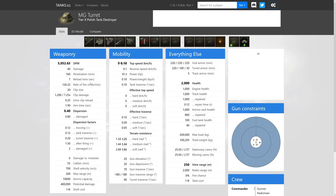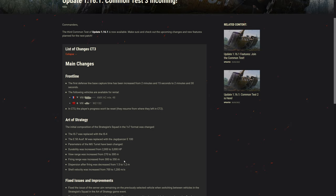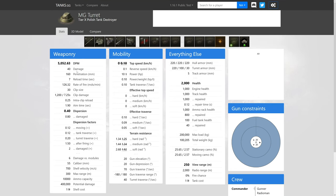From tanks.gg: they buffed and debuffed various stats — debuffed view range, fire range, dispersion, and shell velocity. Most stats otherwise were buffed. It has significant DPM, 160mm penetration, 40 alpha damage, a 30-round clip, and quick inter-shot reload. Turret traverse dispersion is 0.2, similar to a heavy tank. It carries 10,000 rounds and never runs out.